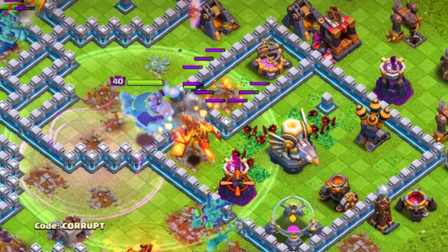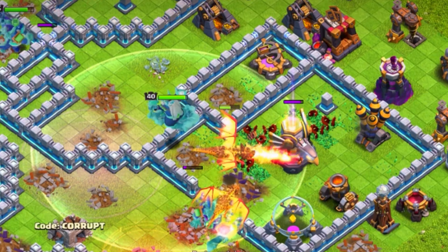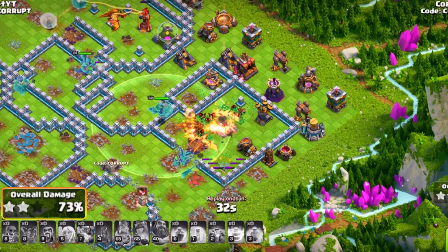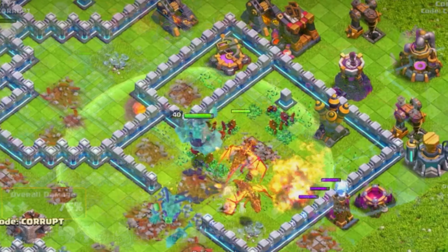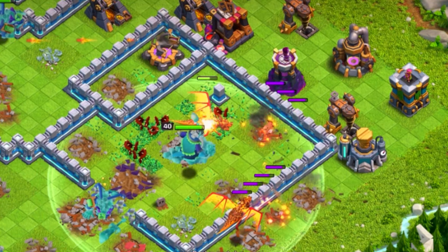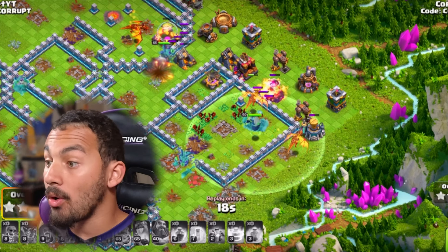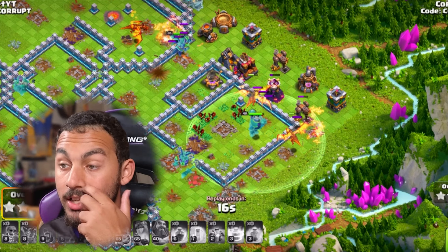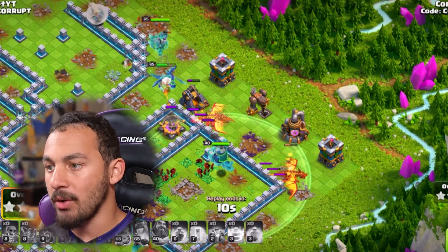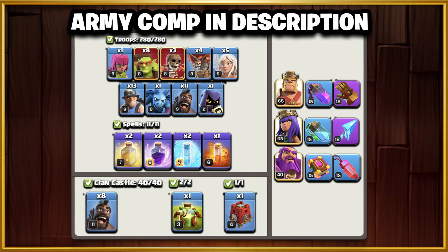Your Super Dragons will easily be able to work their way through, and maybe even having the Super Dragon from your Flame Flinger can help as well. As long as you're able to secure the back end of the base, that will allow your Super Dragons to get closer to the Eagle Artillery and take it down, keeping a large part of them alive — which makes it much easier, and you might even have all heroes up at the end of the attack. It is a very strong option; just make sure you're setting a proper funnel and locking out the back end with the Overgrowth so you can three-star quite consistently.